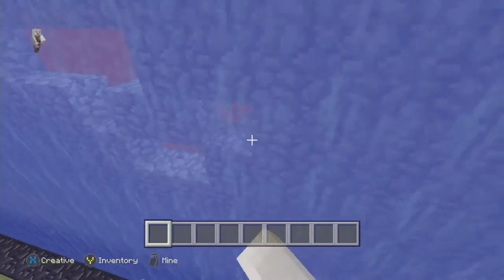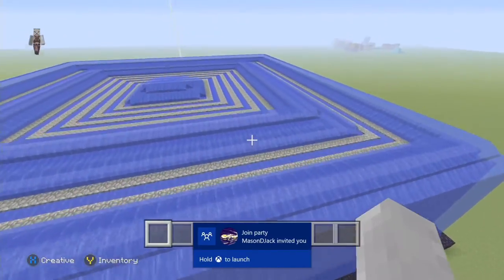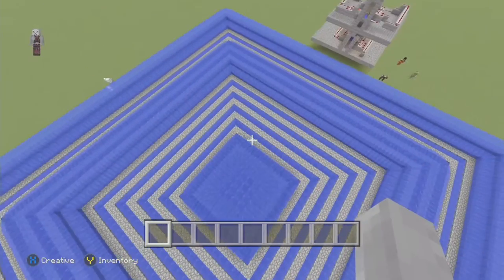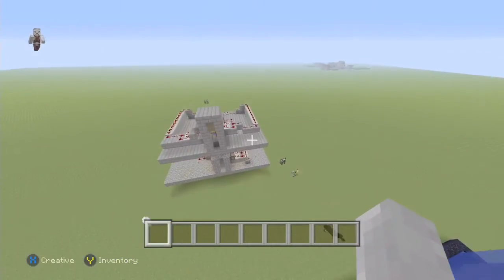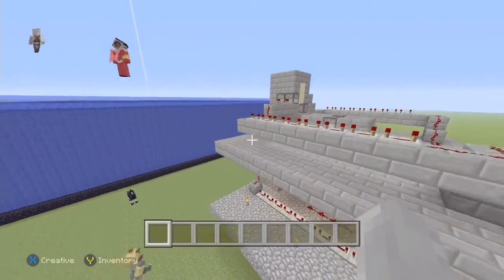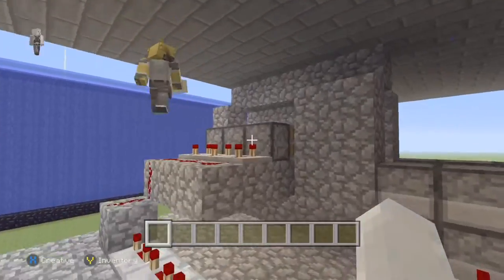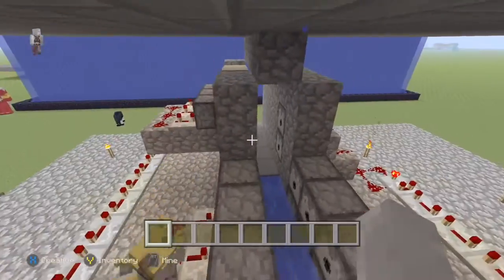That's basically all I wanted to talk about — this is really sick and I just wanted to make a quick video on it. If you want to replicate this, go ahead. This is probably one of the best Minecraft faction bases you could build, in my opinion. Go ahead and show them the cannon — come over here, stack up, and when you shoot the cannon you'll see the wall replenish.